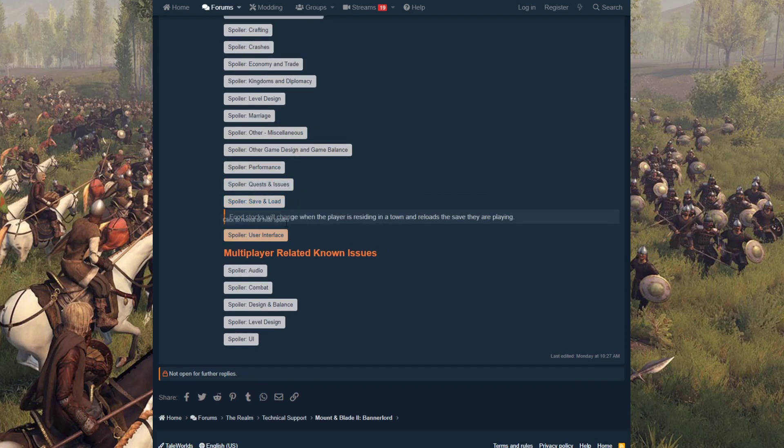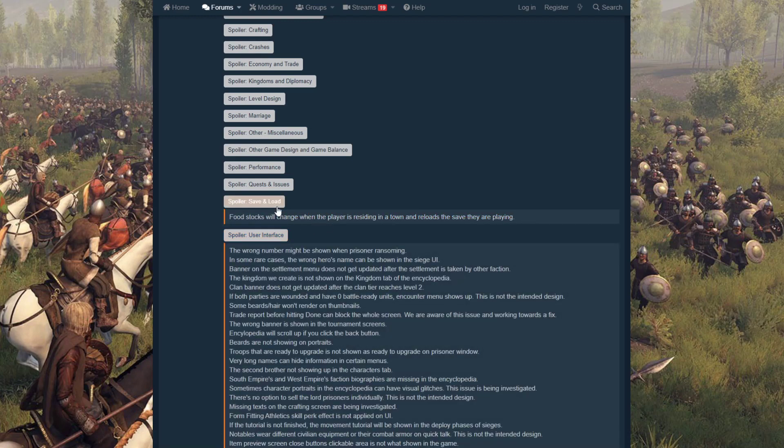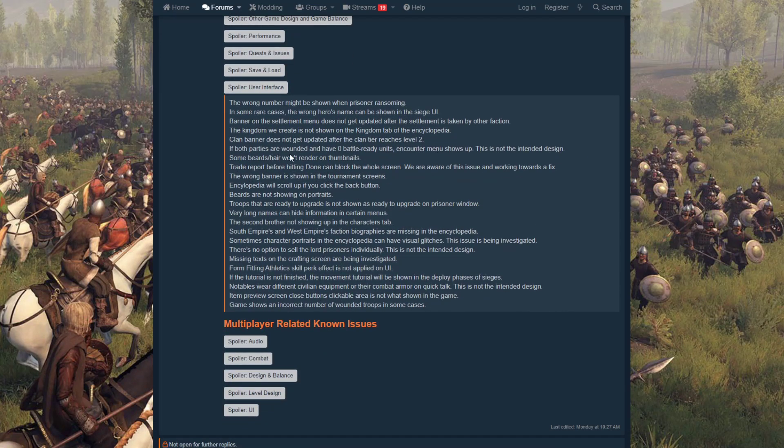Under save and load — food stocks will change when the player is residing in a town and reloads the save. Under user interface — the wrong number might be shown when prisoners are being ransomed, which is a big problem because the cost always matters when deciding whether to ransom.